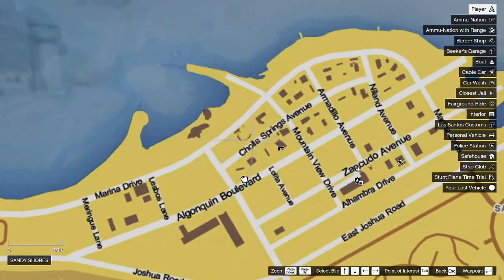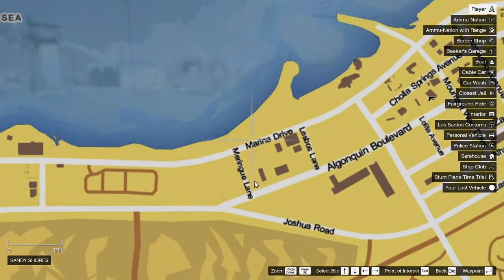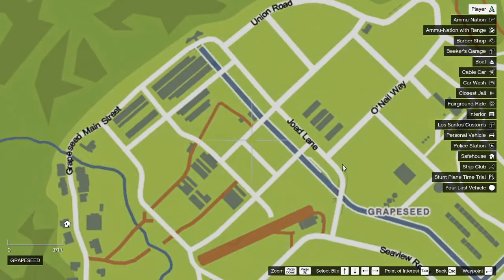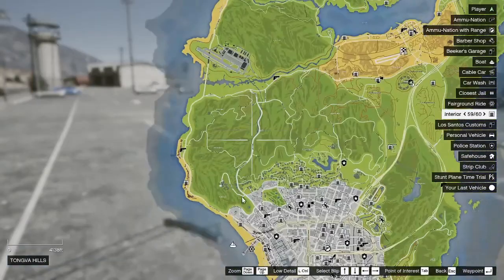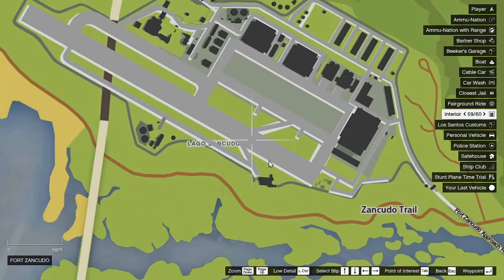We have all the streets here in Sandy Shores labeled. I know this does not look that great — the further you zoom in, they get a little bit mixed up. But you can see Lesbos Lane, Marina Drive, Algonquin Boulevard, Chola Springs, Armadillo Avenue, Nyland, Zancudo, Alhambra. Same thing up here for Grapeseed, Mainstream, Jode Lane, and it has them all over. The only place I think this map made a mistake is they covered all the roads in the base, which completely makes sense because it's military property. But they covered the words for Fort Zancudo, which is sad.